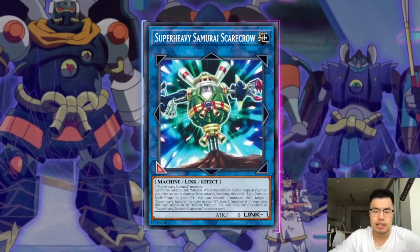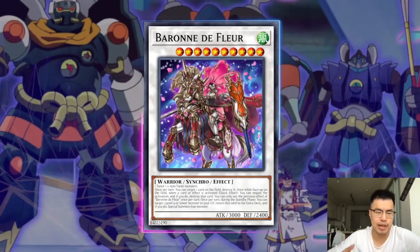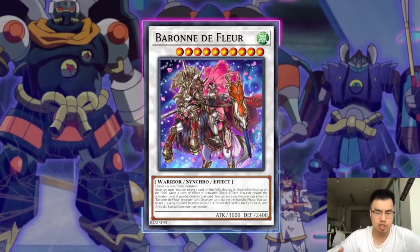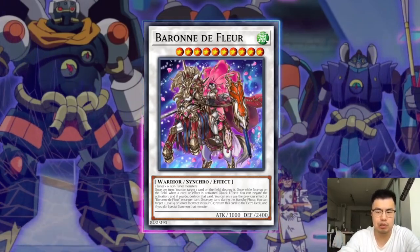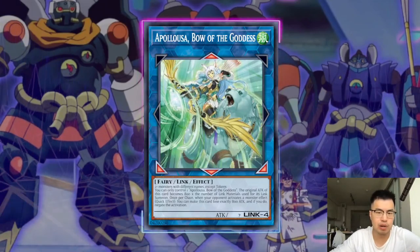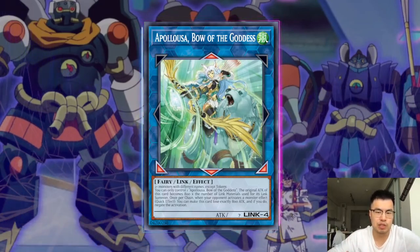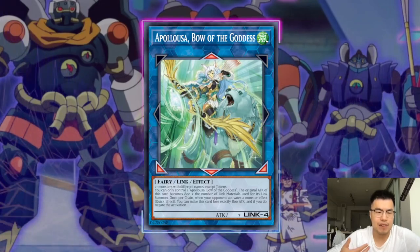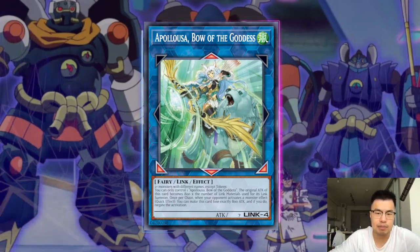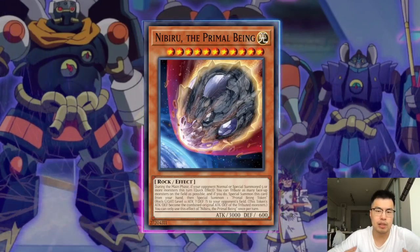I would still recommend using Nibiru before they're able to get out Appaloosa, because the Appaloosa negate is intrinsic — they have two or three counters on it, so it just makes your Nibiru a lot worse when you're trading for one counter as opposed to a hard omni negate. Just be mindful: when they're about to make Appaloosa, make sure you drop the Nibiru and force out that Baron negate to trade one-for-one. The omni negate is what scares us — Appaloosa is like a soft negate they can use more than once per turn. We want to sync our cards and get value out of the hard omni negates that are actually negating all our effects. So definitely trade in the Nibiru as a one-for-one against Baron, then on your turn use your powerful board breakers to push through without the Baron negate.